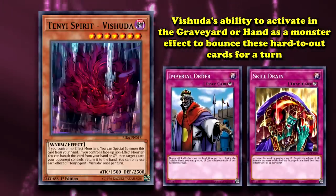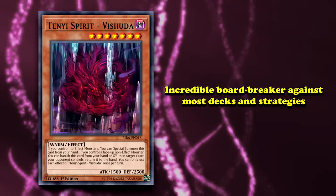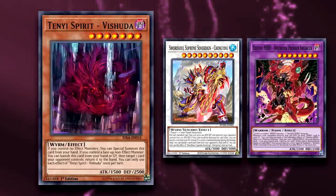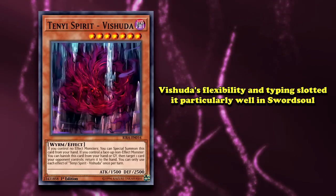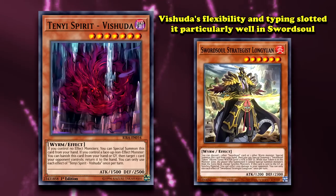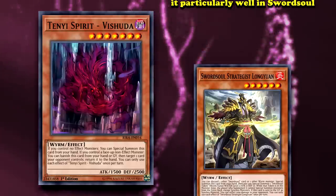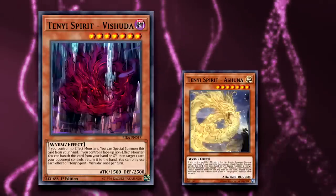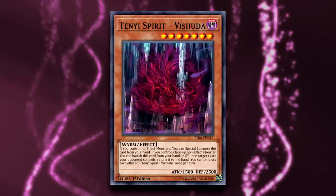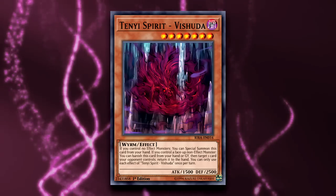Vishuddha also worked as an incredible board-breaker against most decks, as it was in metagames rife with cards like Sword Soul Supreme Sovereign Chengying and Destiny Hero Destroyer Phoenix Enforcer, who were very awkward or impossible to deal with using typical destruction effects. Its ability to work from the graveyard, as well as being a Wyrm monster, also made it a perfect card to discard for a card like Sword Soul Strategist Longyuan, who would summon a non-effect token to immediately turn on Vishuddha's effect in instances where you already had monsters on the board and couldn't special summon. It was searchable multiple different ways as well, as Tenyi Spirit Ashuna, Heavenly Dragon Circle, and sometimes even Sword Soul Emergence could all get access to it. Highly searchable, easily summonable, and with an incredibly powerful removal effect, Tenyi Spirit Vishuddha was a defining card of the 2021 and 2022 metagames and one of the best bounce cards ever.